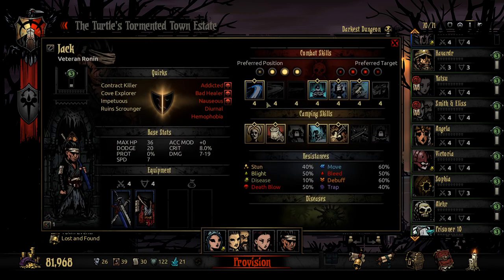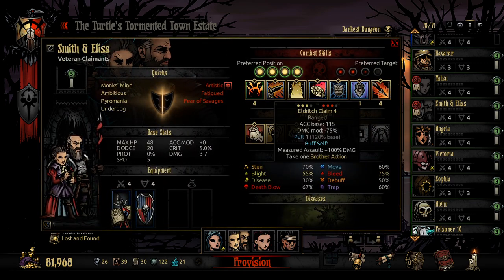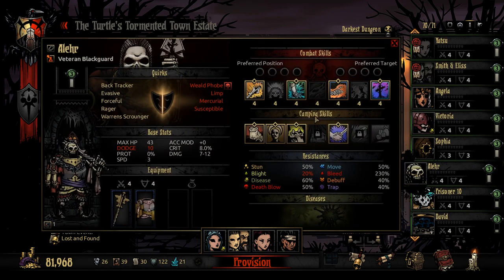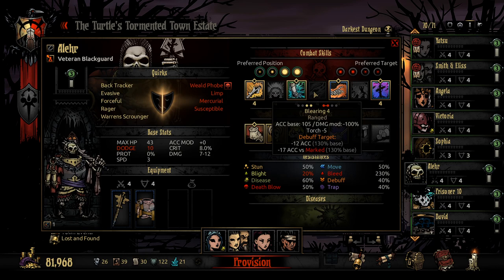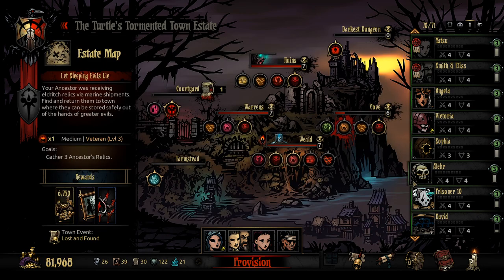Or do we bring someone like Angela? It depends - what sort of Mark synergy do we have? Angela works really well with Mark synergy. Victoria's been out recently. Or we could bring Allure here - he hasn't been out in a little while and he can do some good stuff. Looking at his kit... debuff. Interesting. Do you know what? I think we actually bring Allure here.